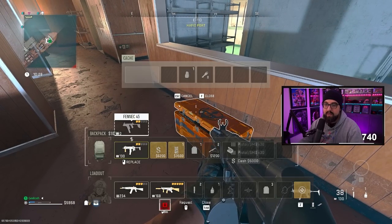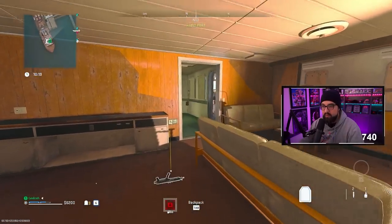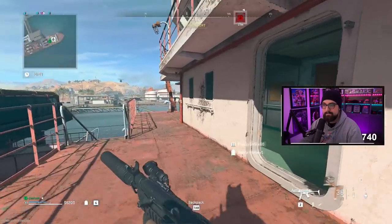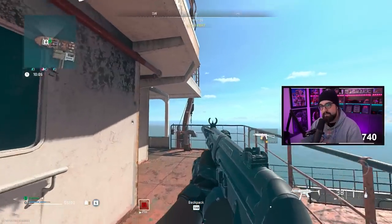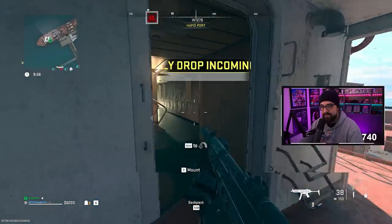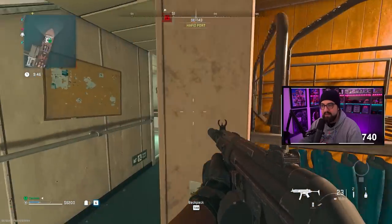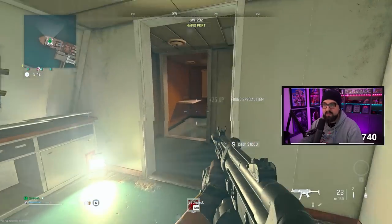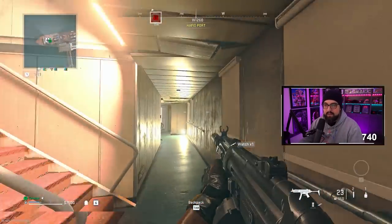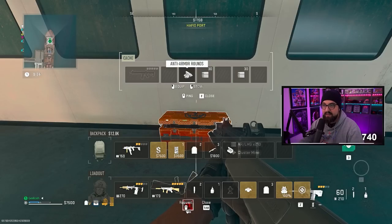I'm gonna take that Fennec. I'm hearing more chests - just making sure we looted everything here. Let me get to the next level. Once you figure out you just got to shoot their hands, they do become easier. There's a chest - there's still another one though. More lockers. Another orange chest - we'll take that cluster mine. Anti-armor round, sure why not.